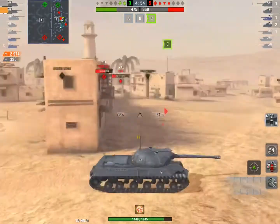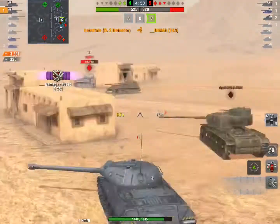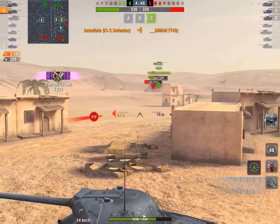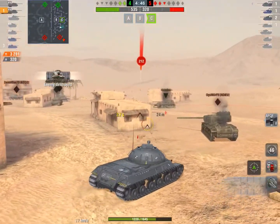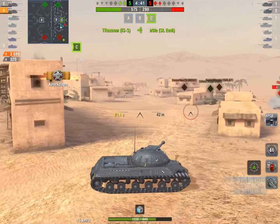Now look at this awareness — what most people would do is go straight for that Tiger 1. However, he looks towards the left side and is able to catch that T49 off guard, because that guy thinks HatedFate is going to be going for his Tiger 1. He finishes off the T49 instead.